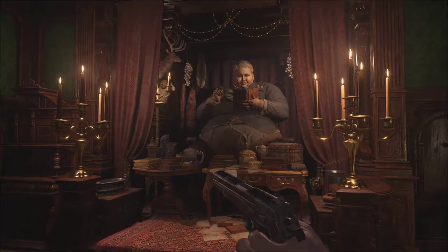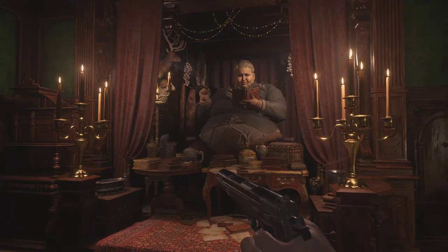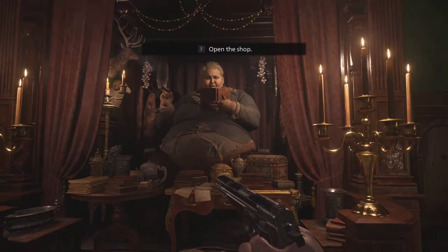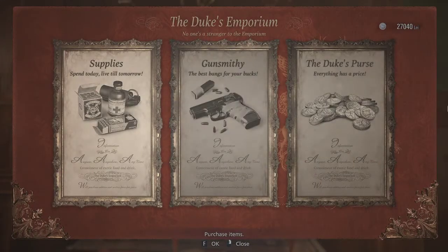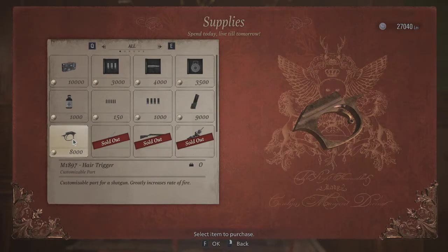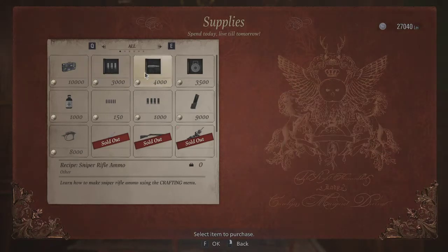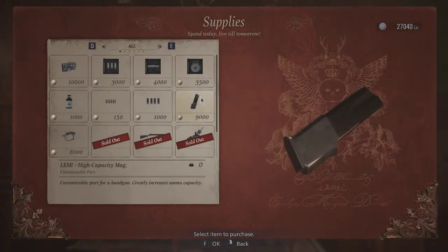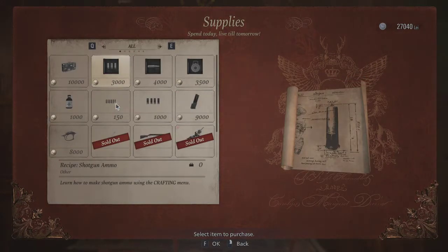Hello everyone, welcome back to the channel and welcome back to some more Resident Evil Village, where today we are going to be spending a lot of money and buying some upgrades. Hopefully we seem to have something new here — a hair trigger maybe? We can afford it now. We can increase the number of item slots, pick up shotgun ammo, rifle ammo, mines. What do we buy? We'll take a look at that in a second.